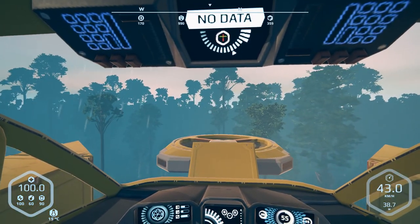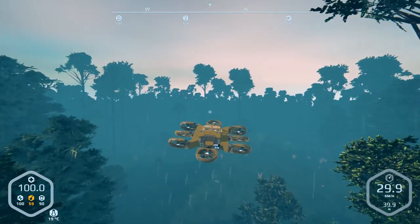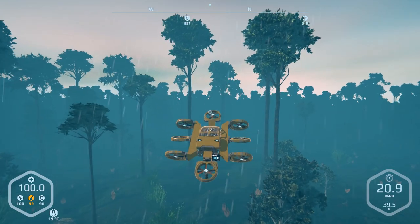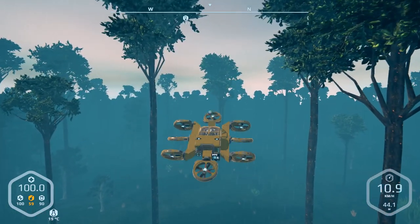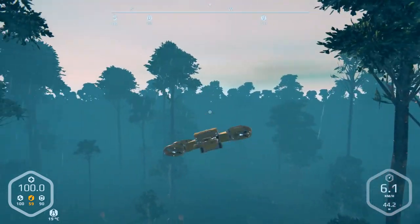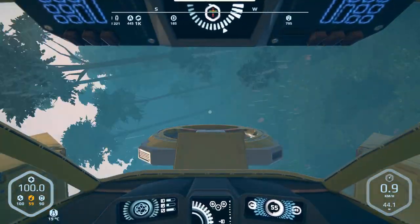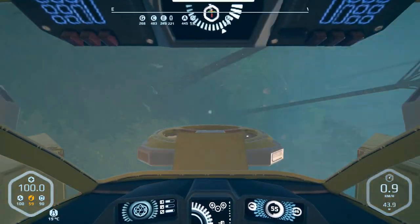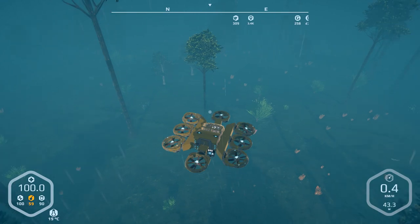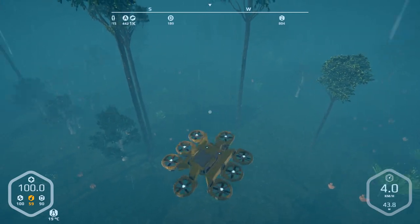Cool, that actually worked. Let's get out from underneath the craft and get some speed. Let's try the pitch and see if it will actually work. There we go - complete and full flight control. We have all of them: standard forward and back, our turning, our yaw, our strafe, and our pitch which is just a fun barrel roll.